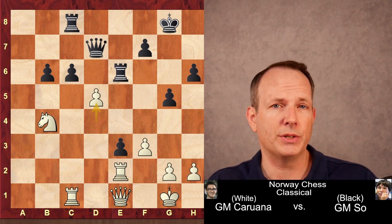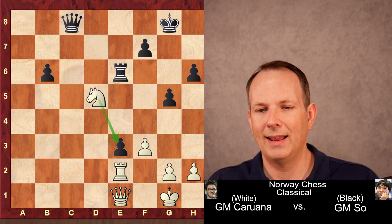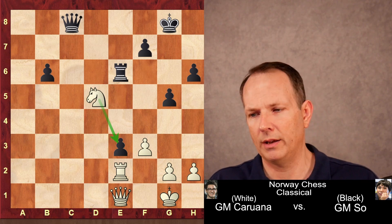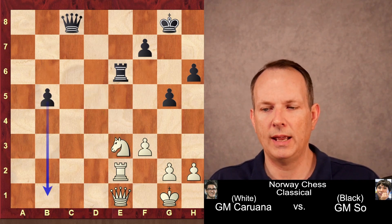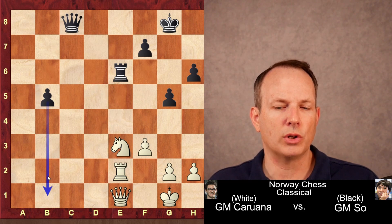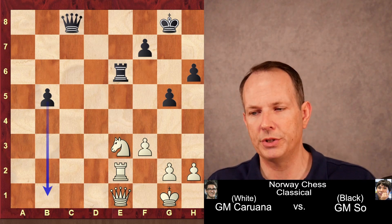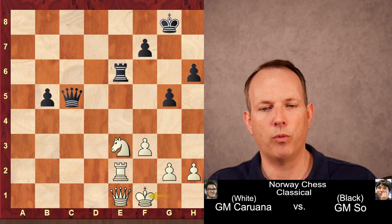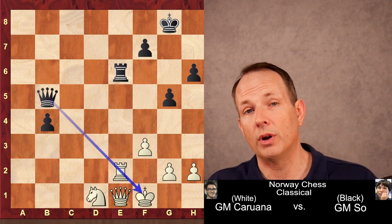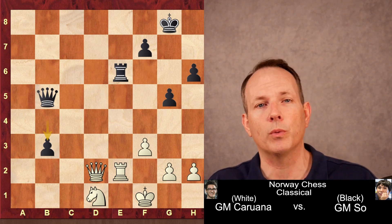d5 exchanges some pieces off the board, which of course helps the side that is up material. Pawn takes, rook c8 check, queen c8, knight takes d5. Caruana is aiming at the e3 pawn — both the queen, rook, and knight attack it. b5, knight takes, and essentially Wesley So's only hope for survival is in this b-pawn. He has to nurse that pawn slowly up the board while keeping Caruana occupied — that is really his only chance to survive. Queen to c5 pins the knight on e3, king to f1, b4, advancing the pawn. Knight goes to d1, queen to b5, now pinning the rook at e2. Queen to d2, b3, advancing the pawn. The pawn is getting closer, only two squares away from queening.